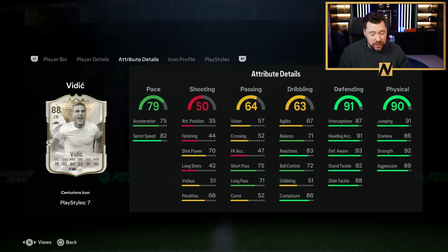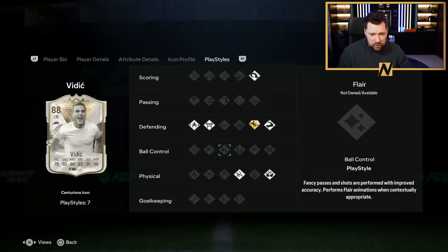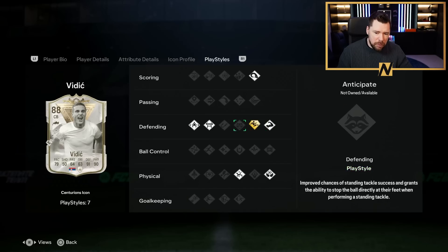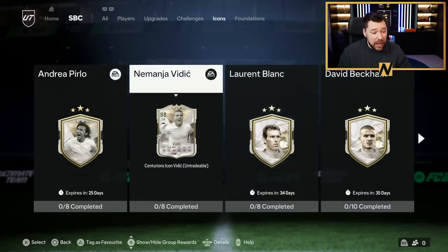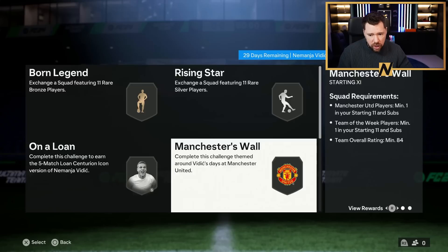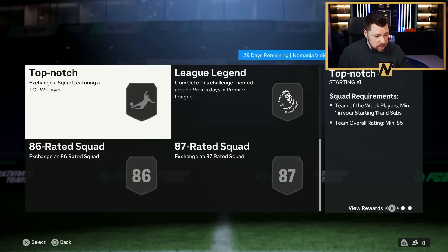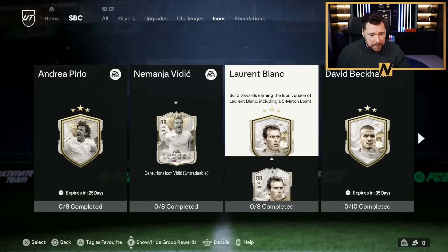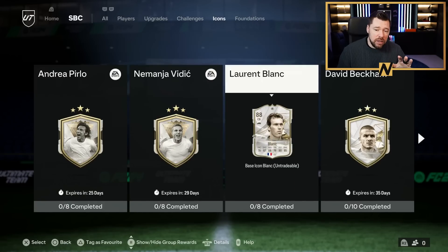We have a new icon: Nemanja Vidic, as expected. I have a feeling he's going to be insane in this game. Six foot three, medium/high work rates, good pace, great defending and physical, good passing and dribbling, and incredible play styles. He's got Aerial, Power Header, Bruiser, Acrobatic, Block, Jockey, Slide Tackle. He doesn't have Anticipate or Intercept in his defensive setup, but he is just going to be a machine - and he's lengthy.